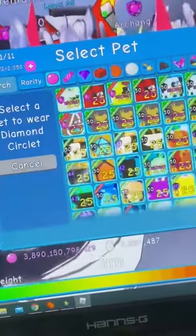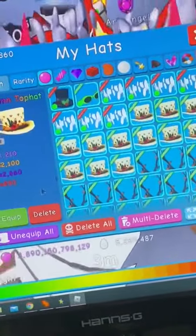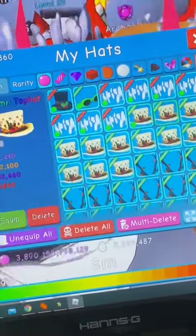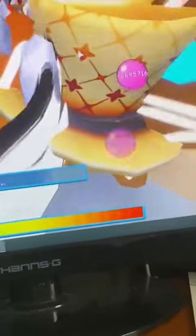Two minutes — I don't have a lot of time to lose. This is my new bubble team. We're at 2.69 million, almost 2.7. Bye guys, have a good day. Bye.